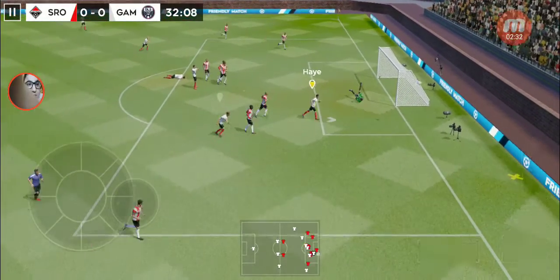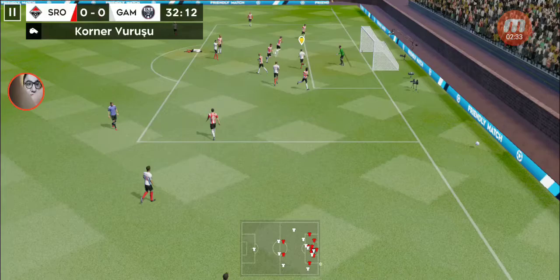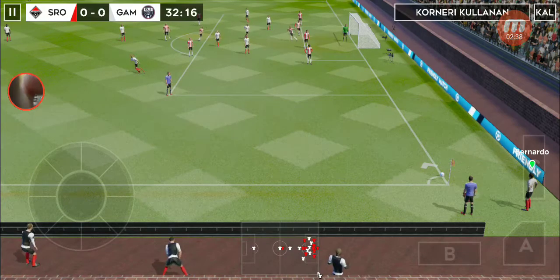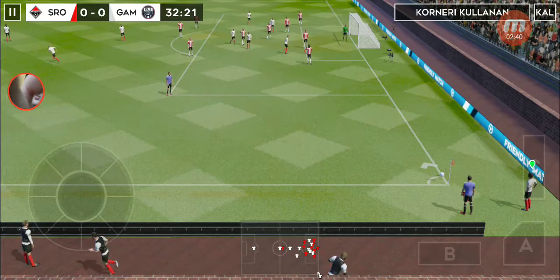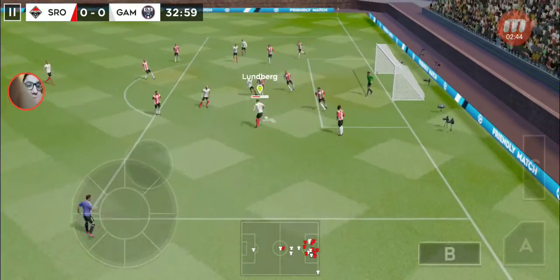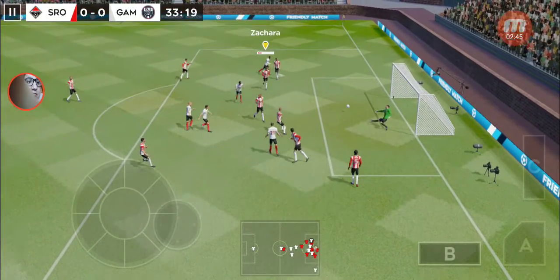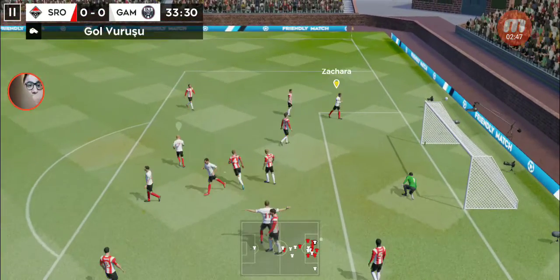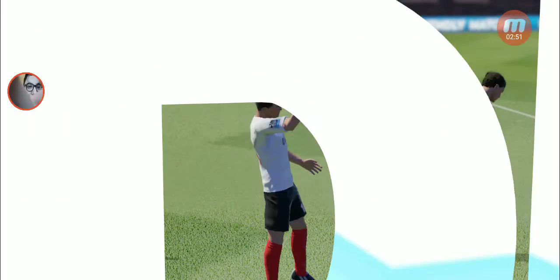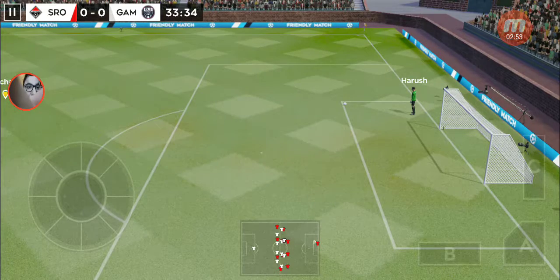Great chance here. He goes for goal. The referee indicates a corner. Incredible reactions from the goalkeeper there to keep the shot out. Let's take another look. Aimed towards the penalty spot — surely now. He hits it. Just needed a bit more composure to get that shot on target.